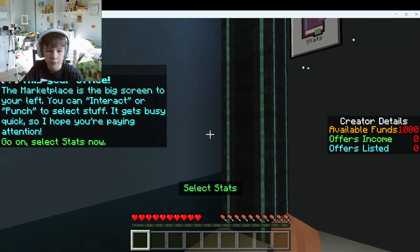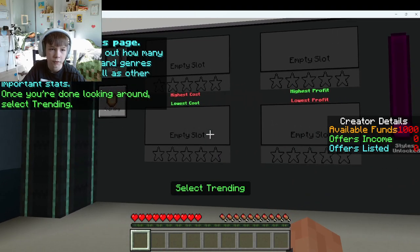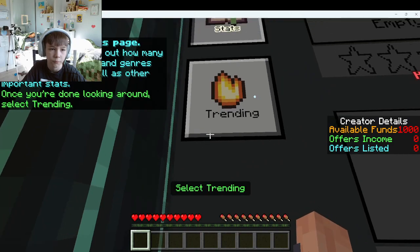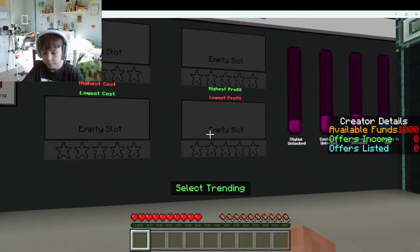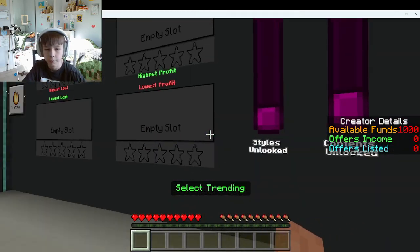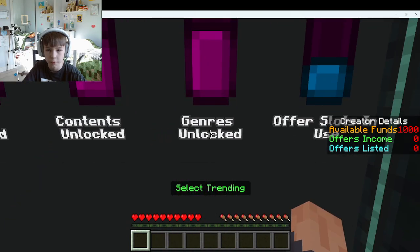So select stats — go to stats now. This is the stats page. It's where you can find out how many styles, content types, and genres you've collected, as well as other important stats. This is just showing how many styles, contents, and genres you have unlocked. Once you're done looking around, click trending.